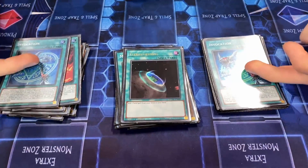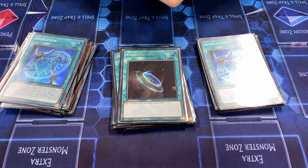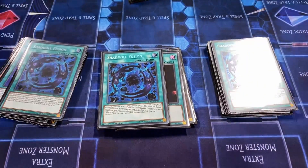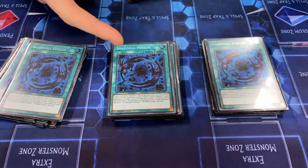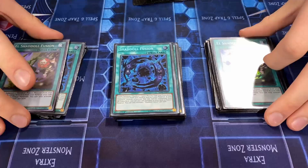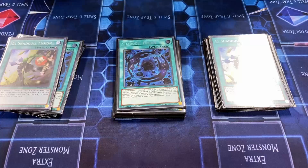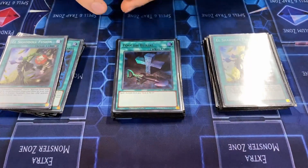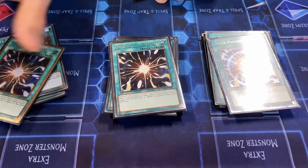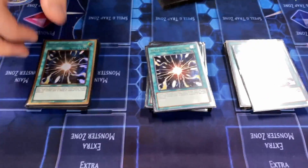Two Invocation — all you need. You don't want to play one because it can get D.D. Crowed, and you don't play three because you'll brick. Three Shell Fusion — it's the best fusion spell; you go second, resolve this card, you win the game. Two El Shaddoll — versatile and a great card, but it can brick. One Foolish Burial. Triple Super Poly.